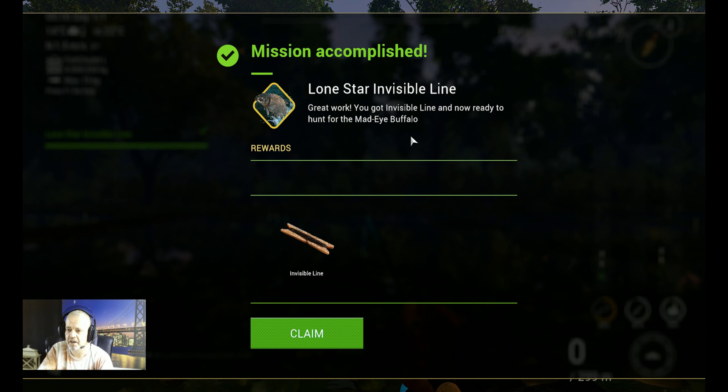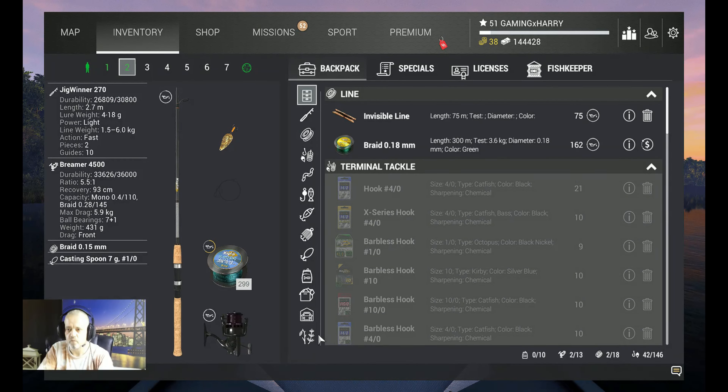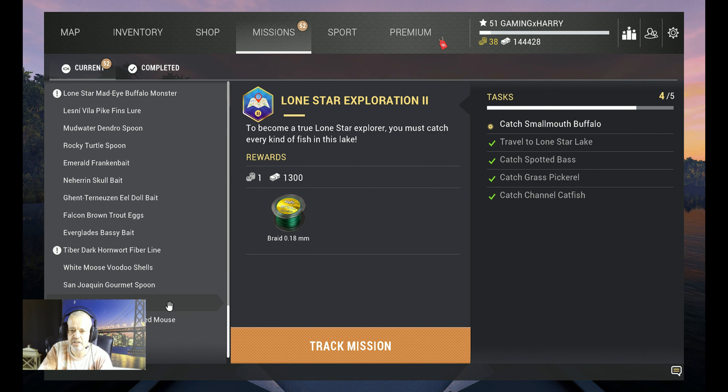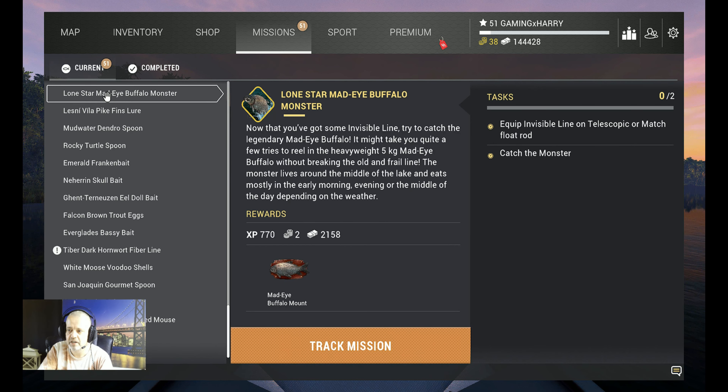The item is in my backpack so let's claim it. Mission accomplished — great work, you got the invisible line! Now ready to hunt for the Mad-Eye Buffalo. We claim it, go back to missions, and check where it is. Mad-Eye Buffalo — there he is. Now that you've got some invisible line, try to catch the legendary Mad-Eye Buffalo. It might take quite a few tries to reel in the heavyweight five kilogram Mad-Eye Buffalo without breaking the old fragile line. The monster lives around the middle of the lake and eats mostly in the early morning, evening, or middle of the day depending on the weather.